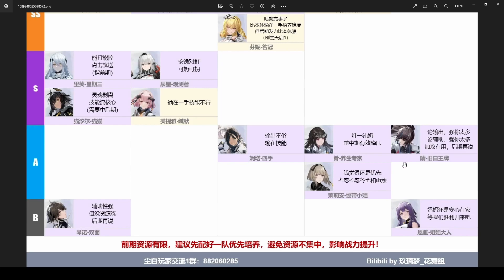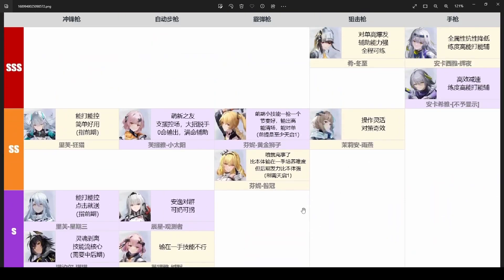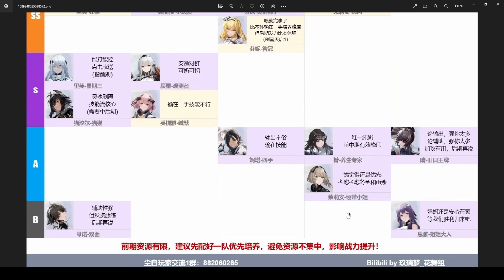Next we got Haru. From what other people are saying, her kit is basically all support. People tried to main DPS her but her kit revolves around supporting other characters — her passive increases skill damage when she's off-field, so having her as a main DPS is difficult. Using her in co-op is also a pain since you can't switch out. That's probably why she's A-tier, since we have better supports like Fenny and Acacia.